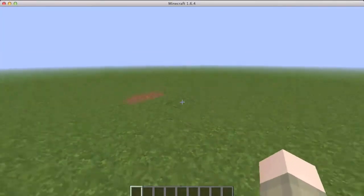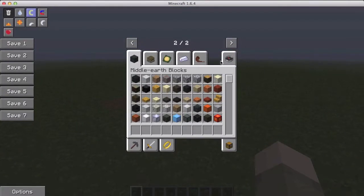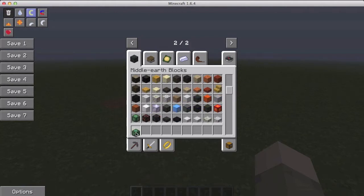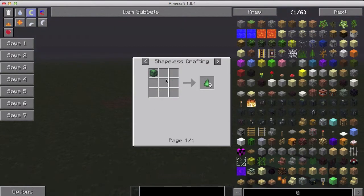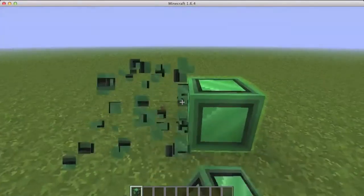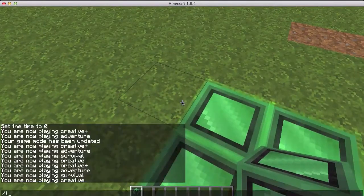Now I just want to quickly show you some of the miscellaneous items. Here are the Middle Earth blocks — all the blocks in the Middle Earth dimension, which I'll be showing you later. This one looks cool — I just want to see this block. I believe it is glowing!